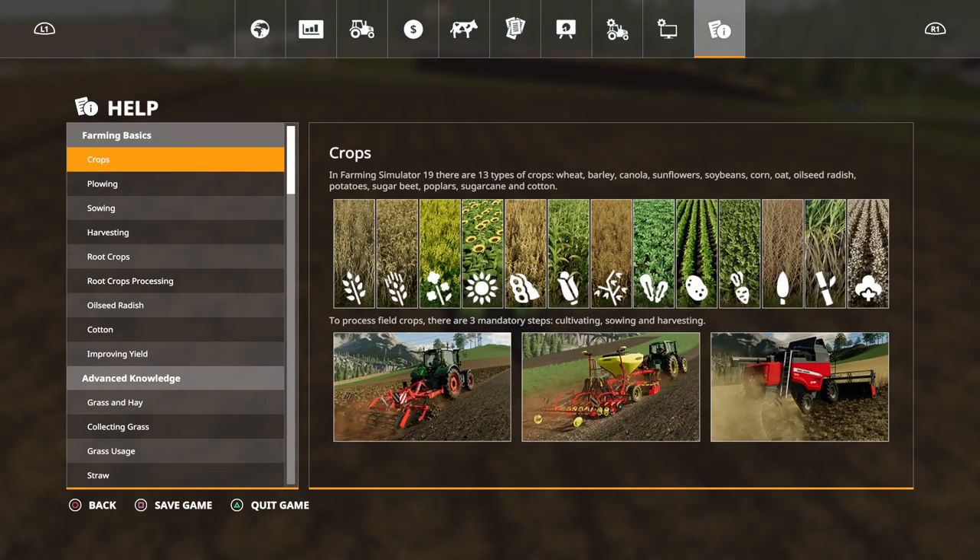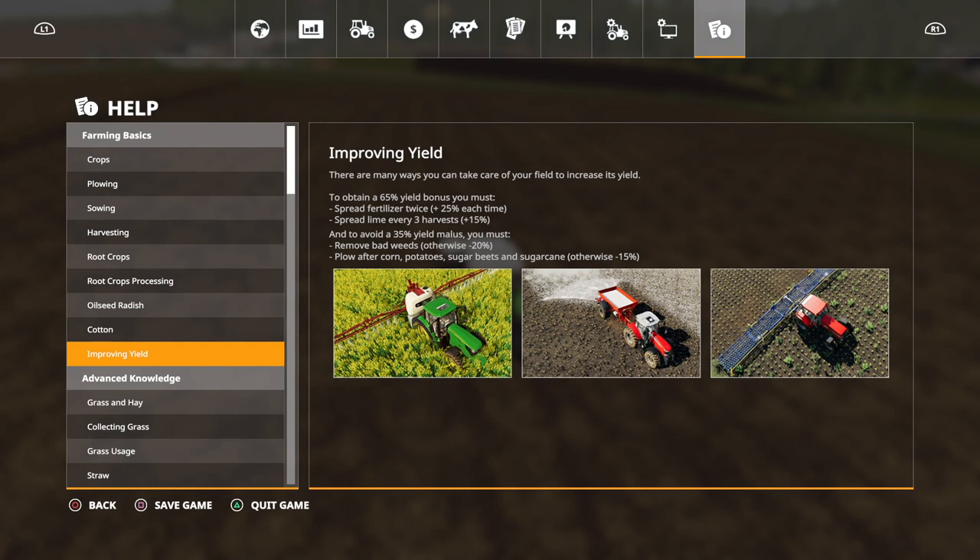Does it say anything in the help? Crops, root crops — plow after corn, potatoes, sugar beets, and sugar cane. Okay, but not sunflower.